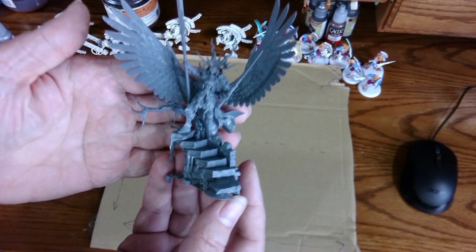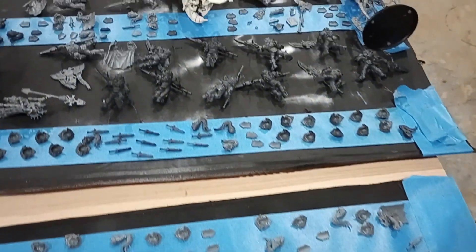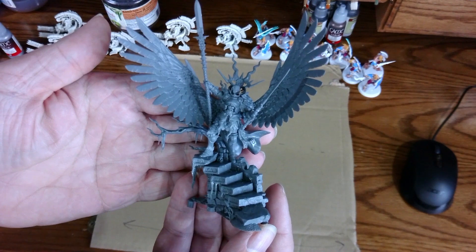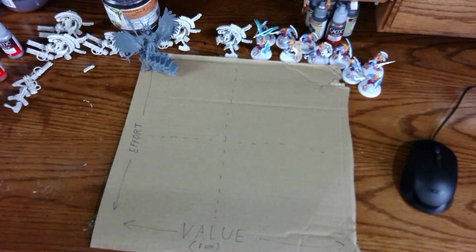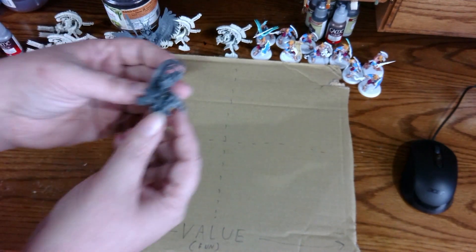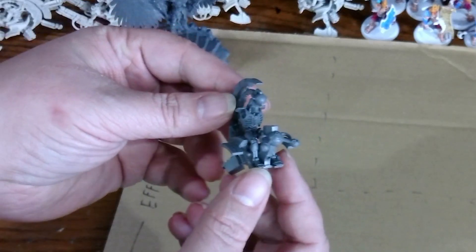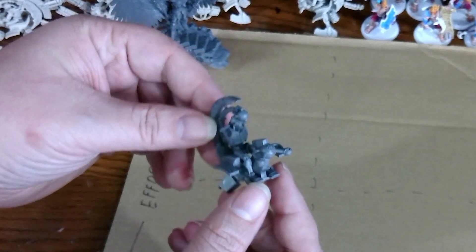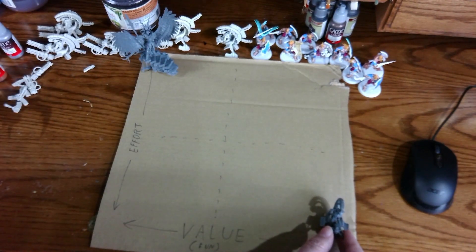Andrasta is ready to prime, along with a few Custodes and Necrons. But the weather is questionable, and I need to complete a few squads before they can all be primed. I would rank this low value until the other models are ready, and because of that, it is high effort. My Necron Tomb Blades are also part of the priming step, but I need to build the last one and fix the other five. Low effort at about two hours, but high value as it gets me closer to priming, and I will need them at the start of the month for the Escalation League.